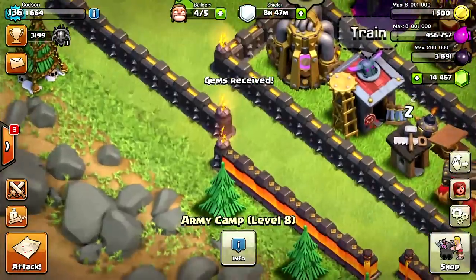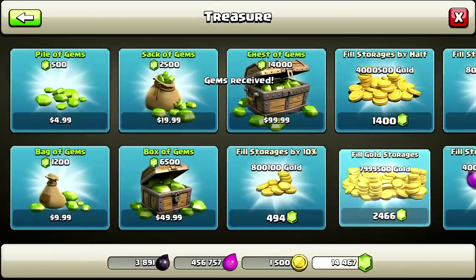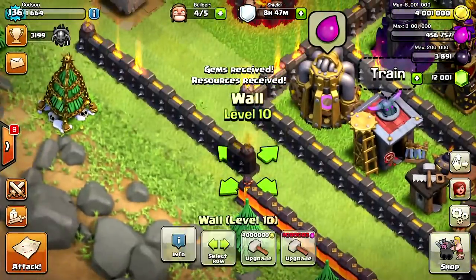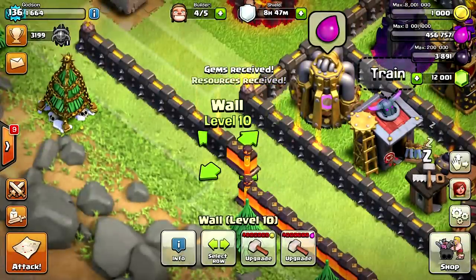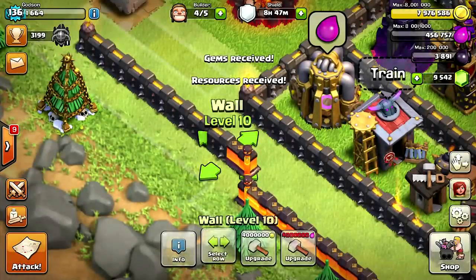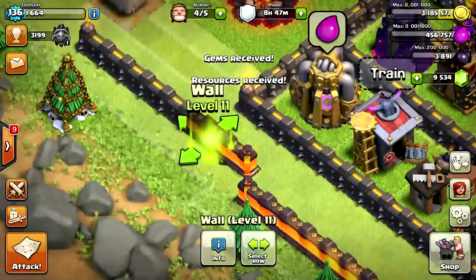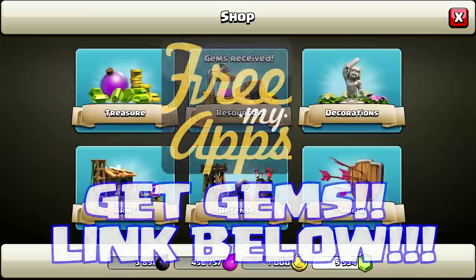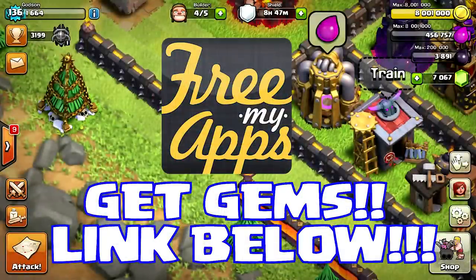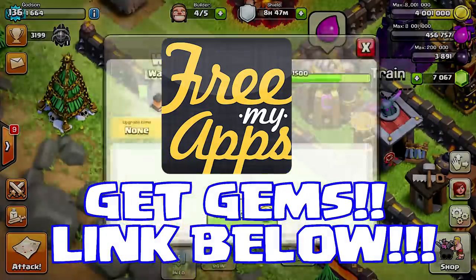All right, you guys, and we're back. I have one more section of wall left over. As you can see, it's about 4 million gold for each wall now, so I have to go into the shop every two walls that I upgrade. We are just about done. But you guys, if you like this video, please make sure to visit the sponsor because these are very pricey and I can't do this without your support. Check the Free My Apps link in the description below — just play some games, use my invite code, and that helps me do videos like this.